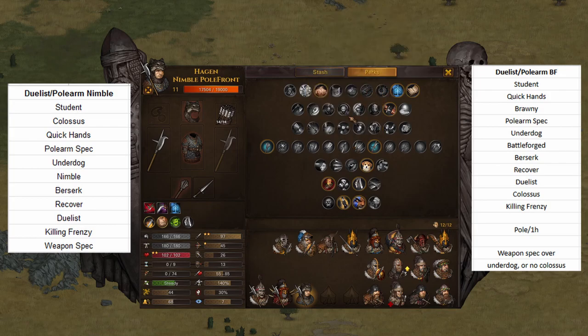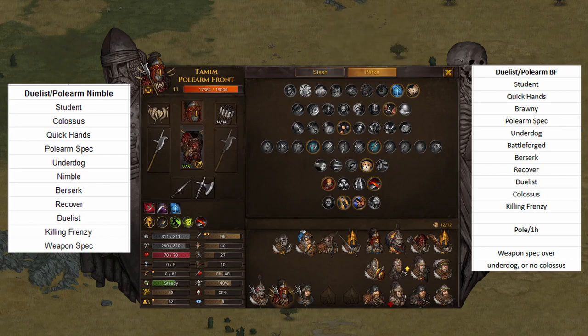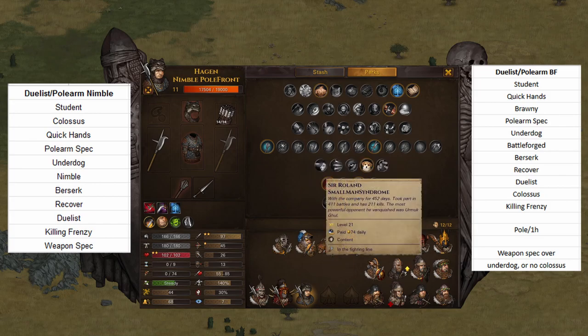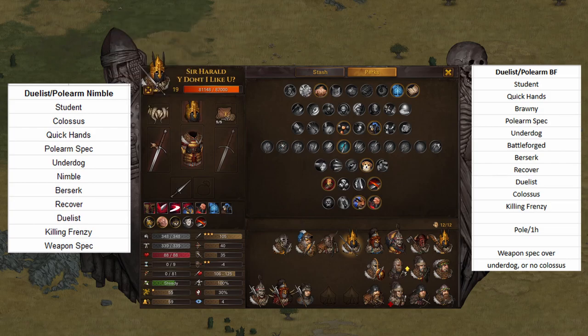Maybe even Pathfinder could work. If you go Nimble and Colossus, I don't think you can go Pathfinder — I wouldn't drop Underdog for Pathfinder. Maybe I would; I'd have to really try that out. Because I love Pathfinder on these Polearm dudes. It's a very mobile build — you can move two and attack with the Duelist weapon, or attack with a Polearm from four away. If you're standing still, you get two attacks, which might be just as great as a single two-handed swing from a normal weapon.